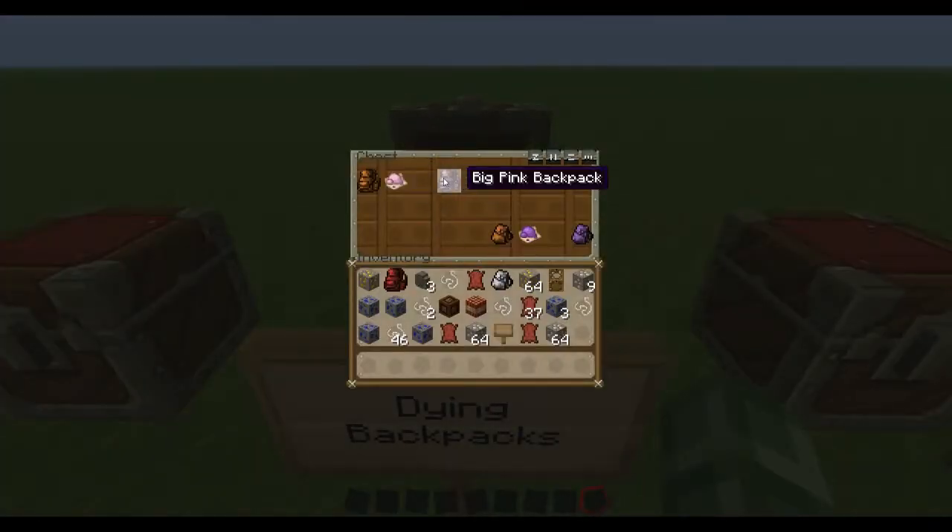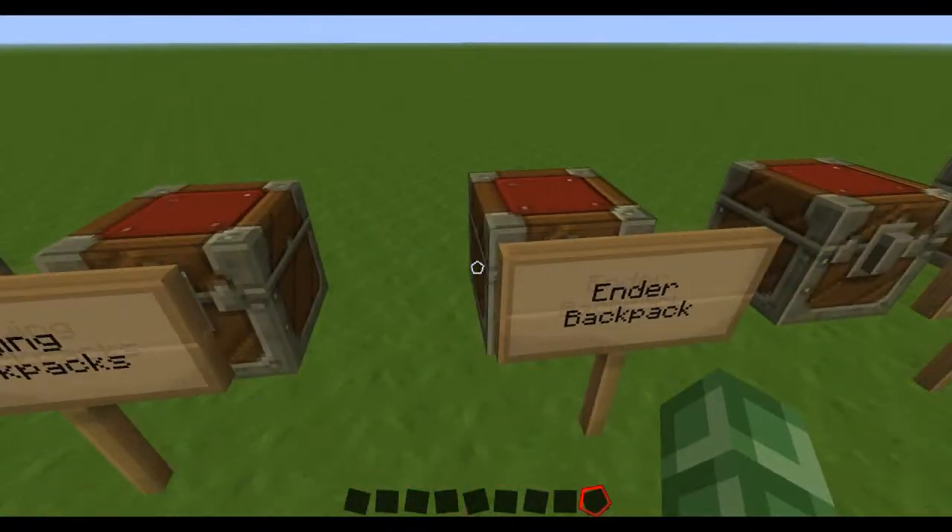Dyeing backpacks: take the backpack, take the dye, and dye the backpack. Just like wool — nothing special.